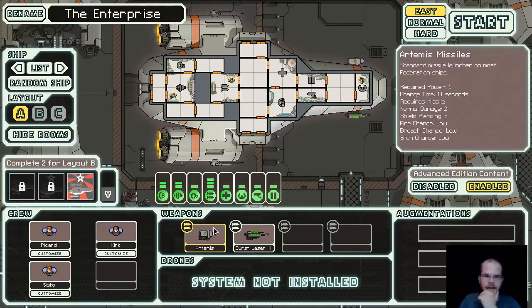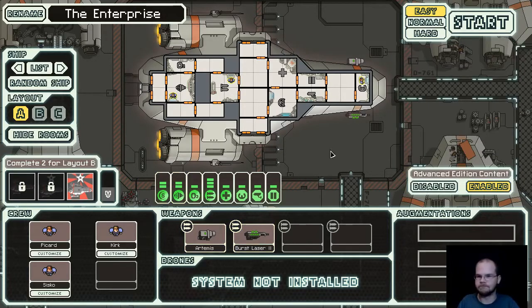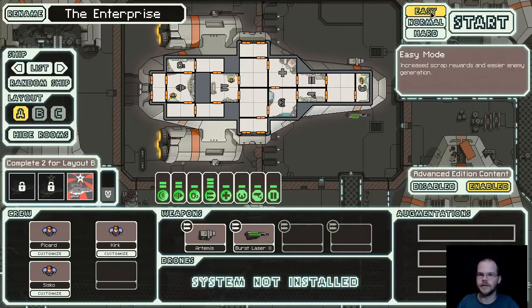Our ship has an Artemis missile - this is kind of a slow-fire missile - and we have a laser. Those are our two weapons. Today we're going to do the advanced edition - I've actually never done the advanced. So easy mode, which is still not easy. Start.